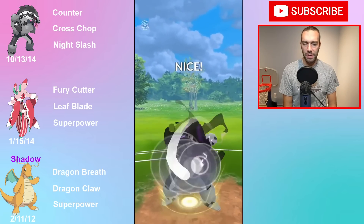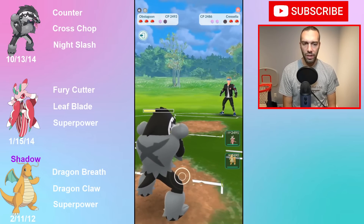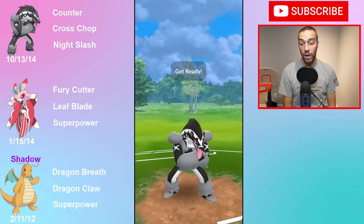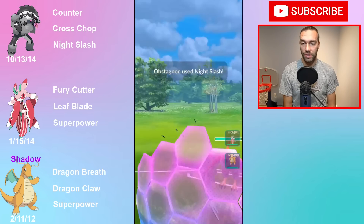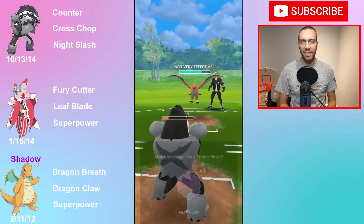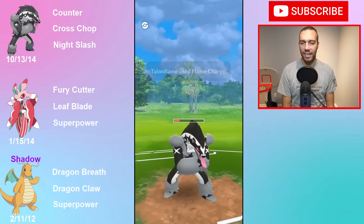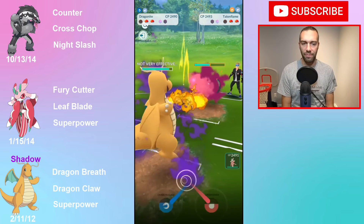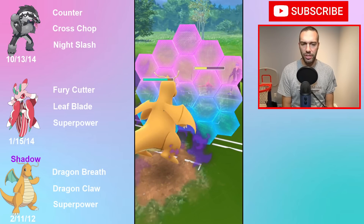Right now we're in a matchup with Obstagoon versus Cresselia. We'll take the switch, down a shield, but this is okay. Also why you run Dragonite - because you resist fire. If you're going to get lit up by fires, that's handled. You are double weak to ice in the back, so this isn't a team you'd run per se because of that. But Obstagoon should deal with ice as a Counter user, and Dragonite is a nice answer to fire since it resists fire.